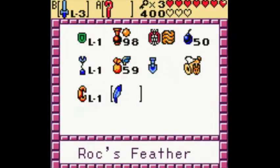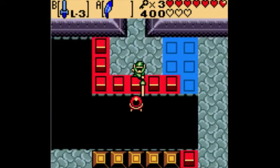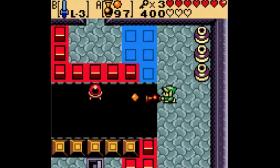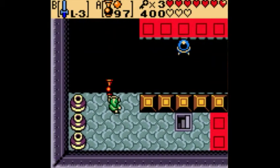We get a key. We need four keys before continuing. There is one other key that we need to get. You need to make sure before you leave this room that the blue tiles are down.